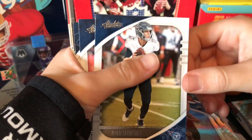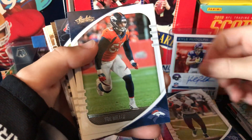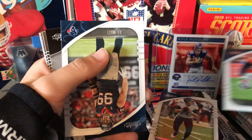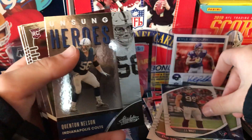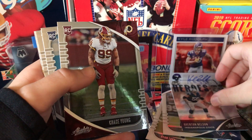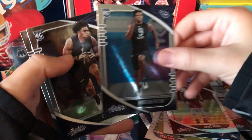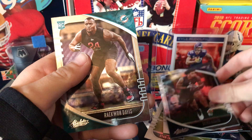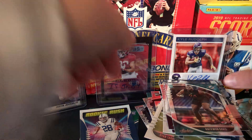In this one we got a Ryan Tannehill. We got a Von Miller. We got a J.J. Watt. We got an Unsung Heroes Quentin Nelson. Chase Young — we got a Chase Young! He gets all the good cards. We get a Christian Fulton. We got a Devin Asiasi. And we got a Raekwon Davis. You've got a Chase Young rookie — I'm not going to complain about that.